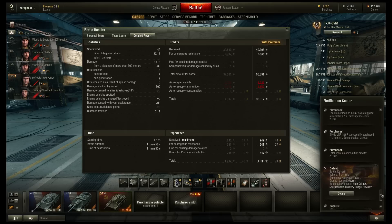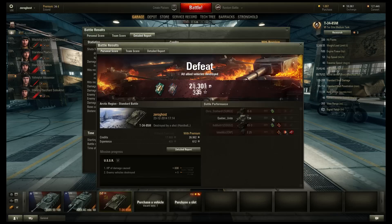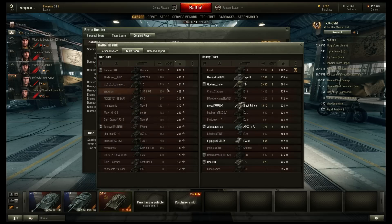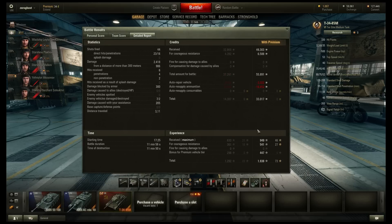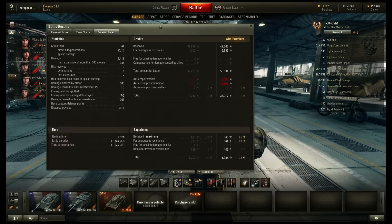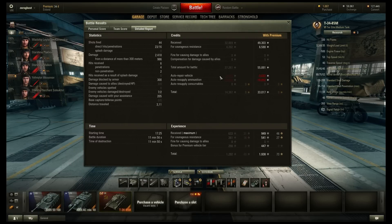Let's see if I have a different game here. As you can see, I did 800 damage, got 400 base experience — but even with just non-premium, that would have been 530 experience on a pretty bad loss. Fire 20, hit 14, penned 6 — this is a tier 8 game. But with premium, I still managed to walk away with almost 800 experience. And I think that's the power of this thing.